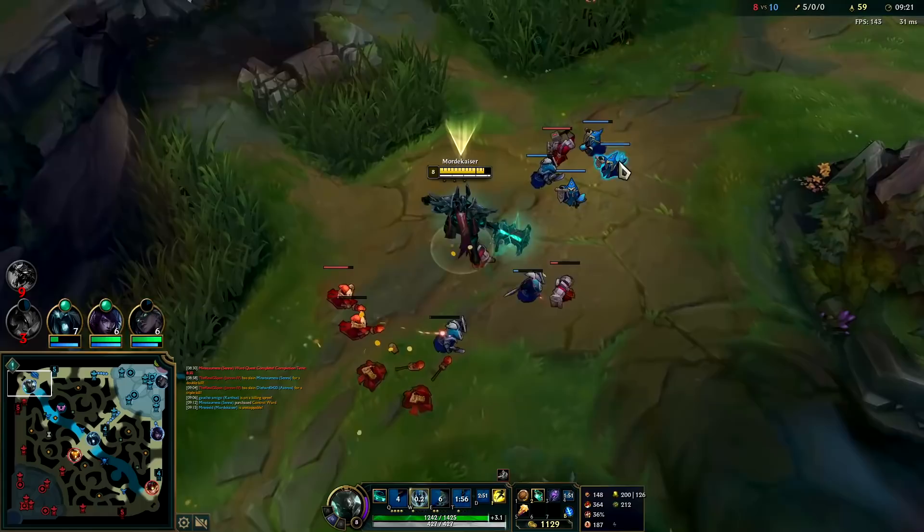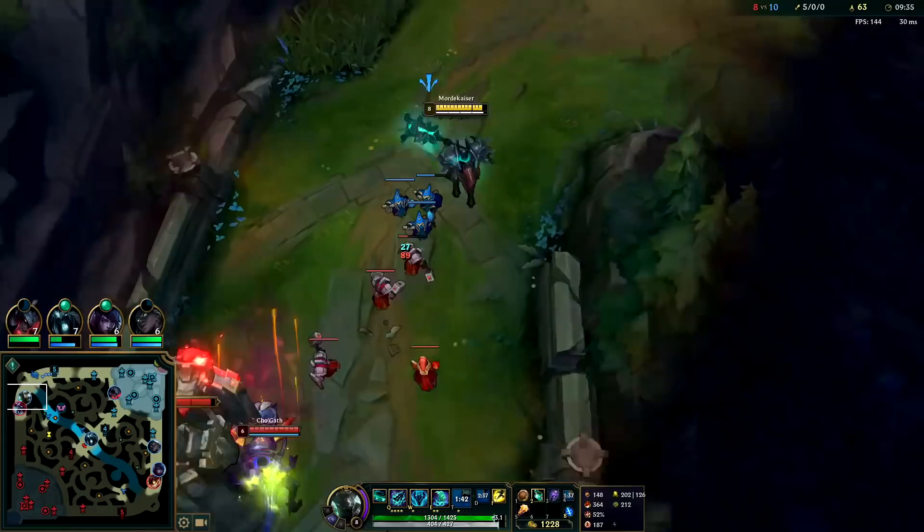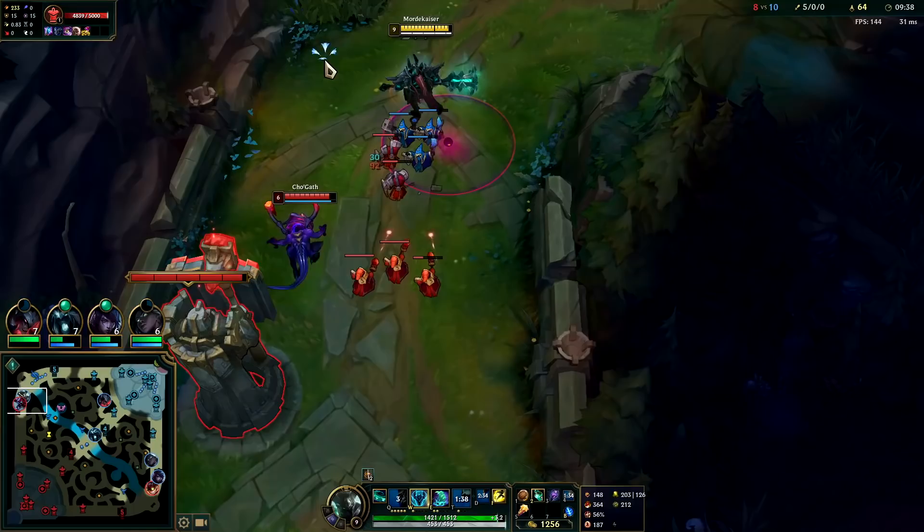Since he was against the wall, we set it up so no matter where he juked it was going to land — unless he had a dash or a flash, which he doesn't because he's Cho'Gath. That's why I say Mordekaiser really struggles against champions with high mobility like Vayne or Kindred, because no matter how you play it they can just react to your abilities.